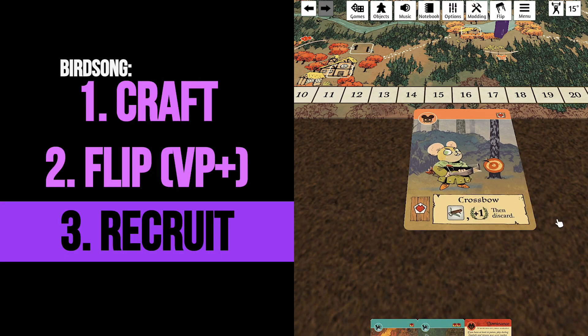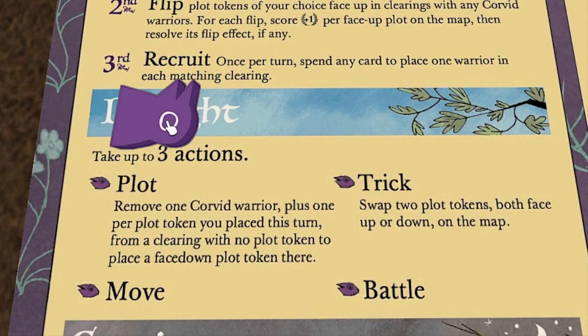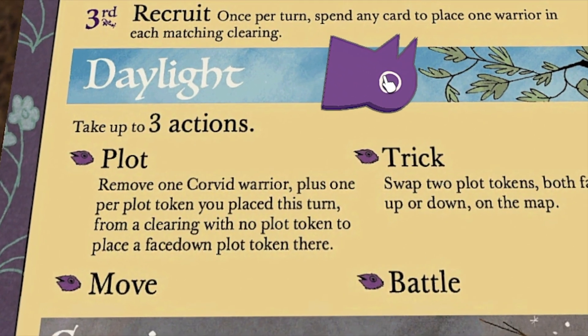For your recruit, discard a card and put a Corvid Warrior in every clearing that matches. In your daylight, you move and battle — pretty self-explanatory, and it should look a little bit like this.